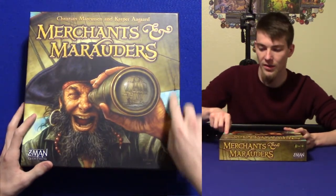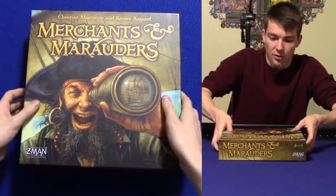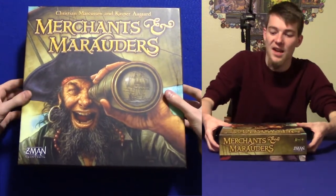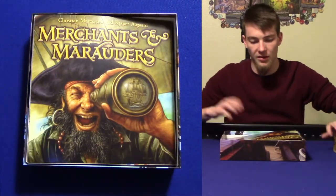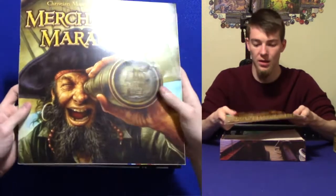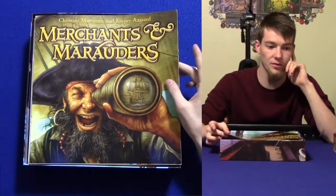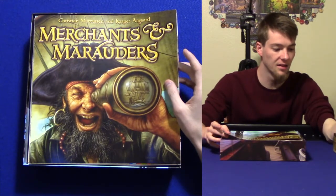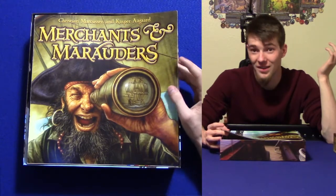Your copy's not going to come with a crunch side like that, which makes you want to kill yourself. Christian Marcoussin and Caspar Agard made one of the greatest games. First thing you're probably going to see is a kind of hefty rulebook — about 16 pages. And here's the thing about these run-throughs that I really like: I've played this game, so I can tell you guys what all the stuff is and what it does.